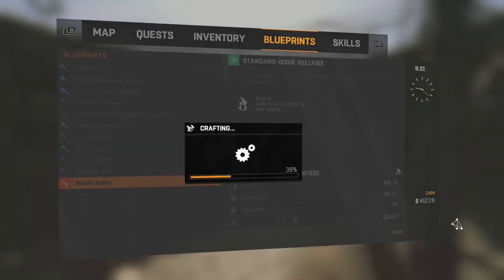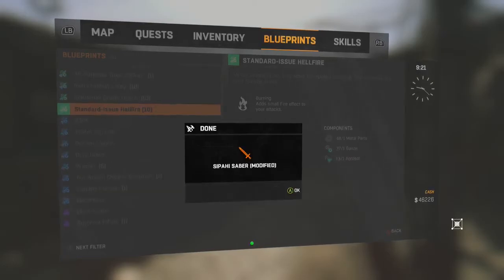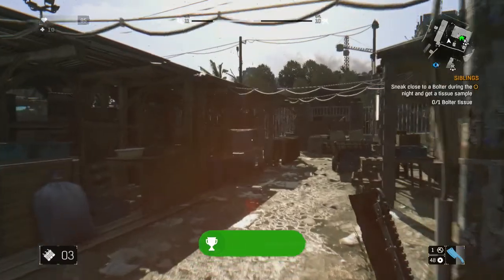So let's go ahead and do that, and as it crafts we will get our achievement. Not too bad, pretty easy — 110g Gabriel's Sword.